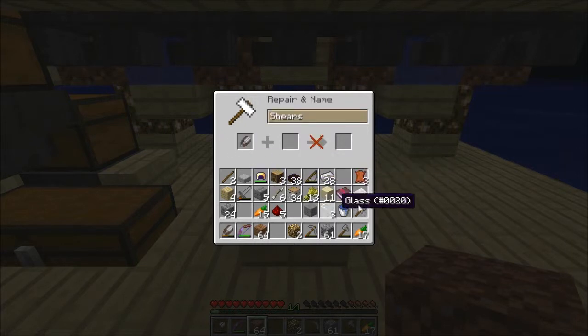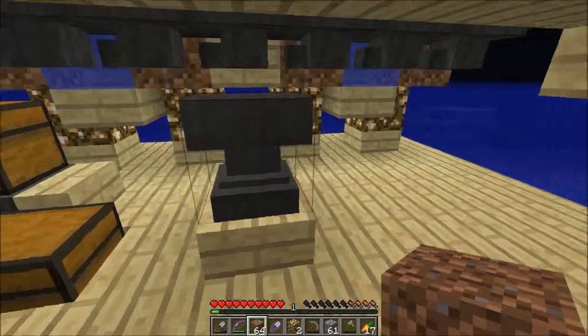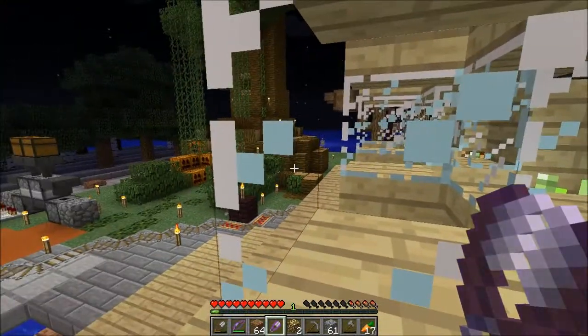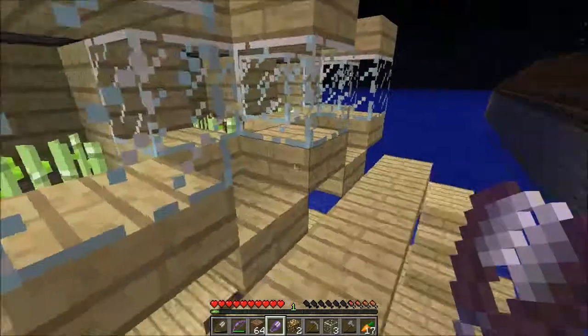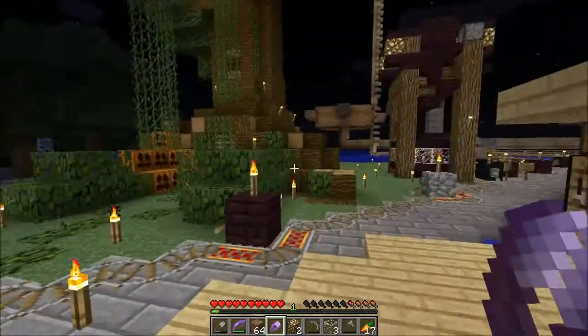There's also something else I wanted to do. I got that silk touch book from Mr. E last episode, and I do want to use it on some shears to make an eater of glass, because I think this would be the best use of this and would be useful for basically everything. It does not take durability when breaking things like glass, will break it quite quickly, and indeed will silk touch it.